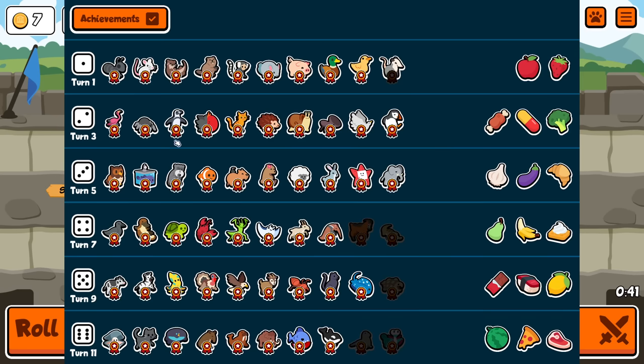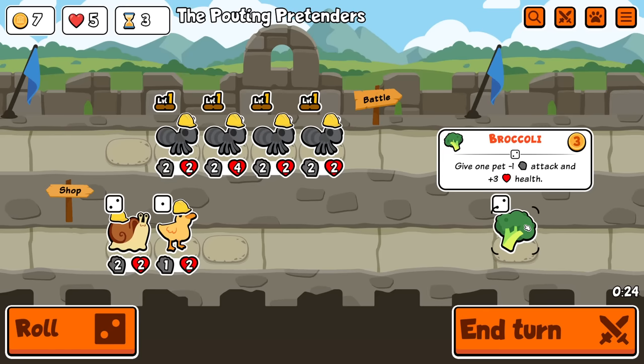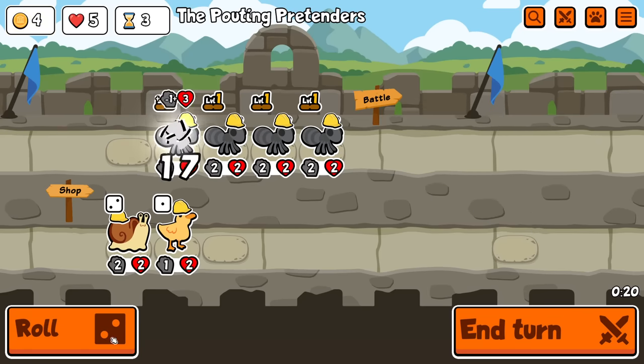Kinda tempted to just keep buying broccoli, but maybe not. I'm going to wait for tier 3 so I can find tier 4s for the combos, because it's way more likely to pay out. I doubt an elephant's going to really save me. I think having one large ant is kind of a play.